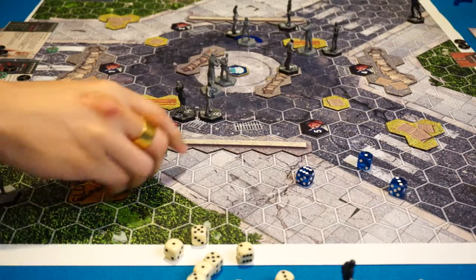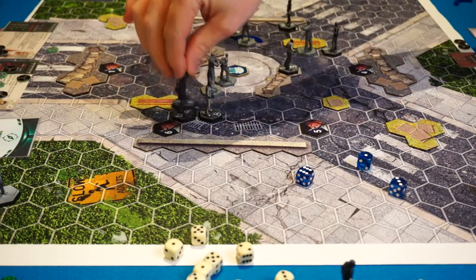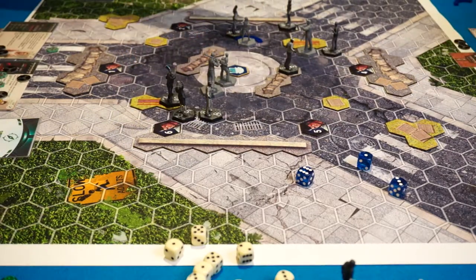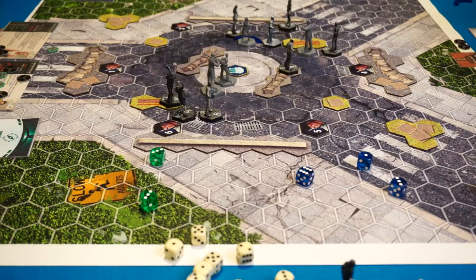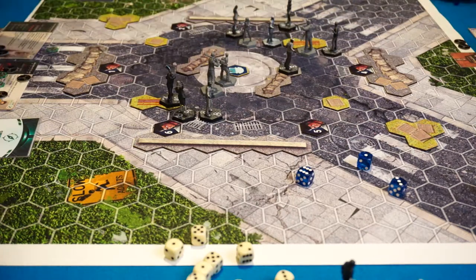I could actually come here and attack Pi — one damage. Back to me. And I'm just going to go to here, keep hounding Pi. Dex four. That is everyone. Firewall and all abilities that last through the round go away. We'll start round two.